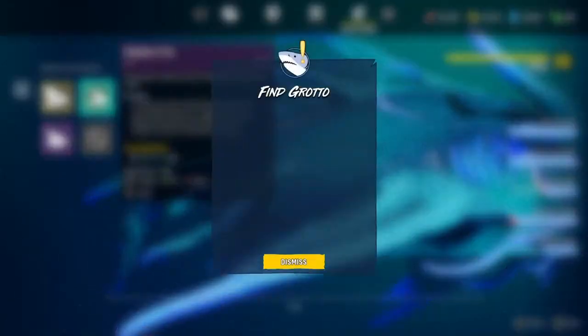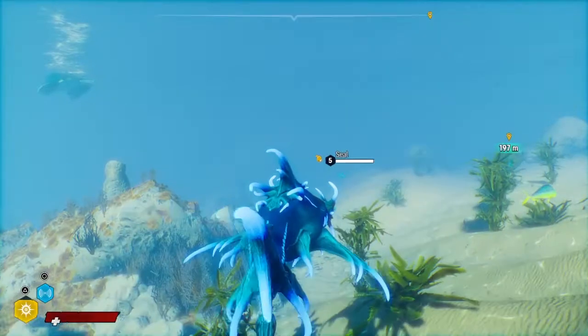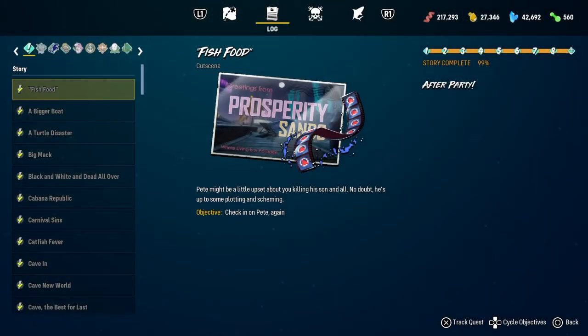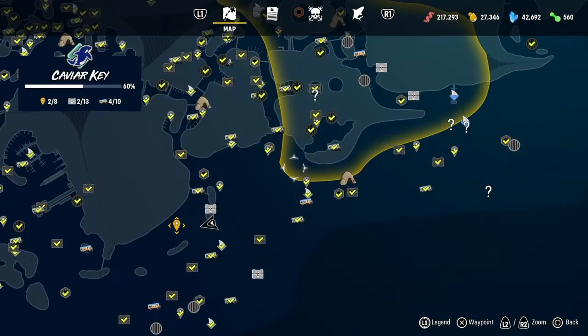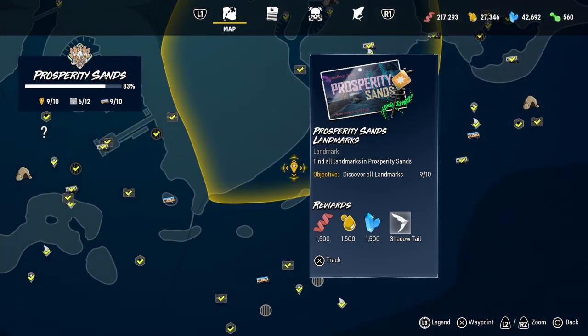Basically, all you have to do is quite simple. Some people follow a guy on YouTube who said to 100% every location, but he's wrong. All you have to do is get all the landmarks. As you can see on the right, it says 'Prosperity Sands Landmark — find all landmarks in Prosperity Sands.' The objective is to discover all landmarks, currently 9 out of 10. The reward says 150 of everything, and then the shadow tail.